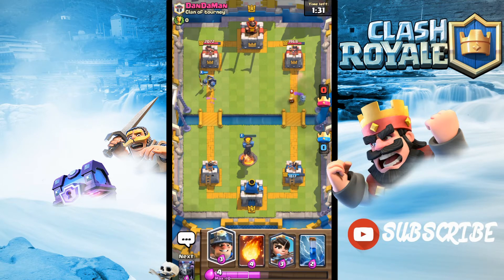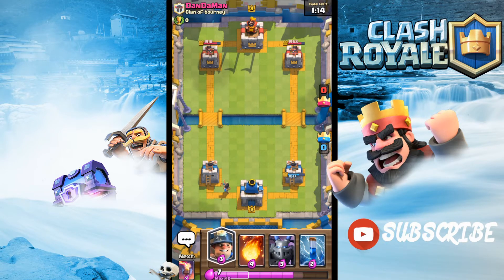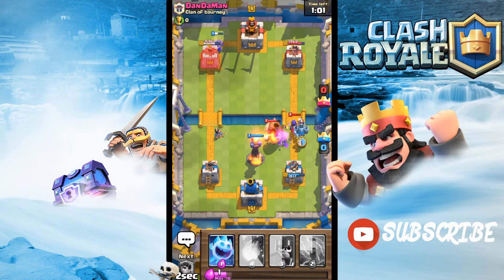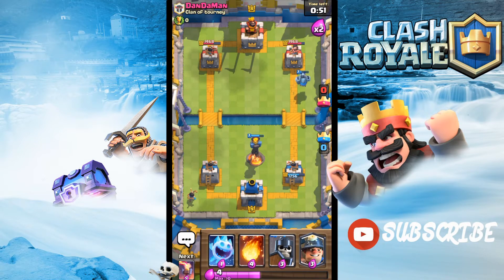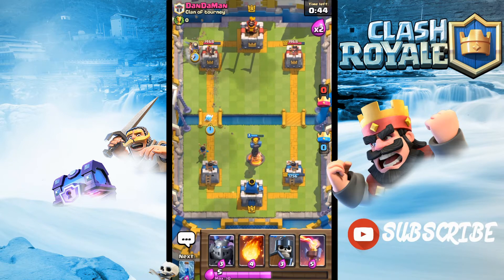The Mega Minion isn't gonna do that much, which kind of sucks. But the Guards are gonna get some chip damage — do not underestimate Guards. We did more damage on the left tower compared to the right tower, which I was always aiming for. Miner goes down — I'm expecting a Minion Horde. No Minion Horde, so let's Zap those Goblins to death so they don't take out our Princess. He Zapped our Princess, so that's good for us — now we can place another Princess. This guy must be quite frustrated. Ice Spirit and Miner goes down again — this is probably a chip cycle deck.